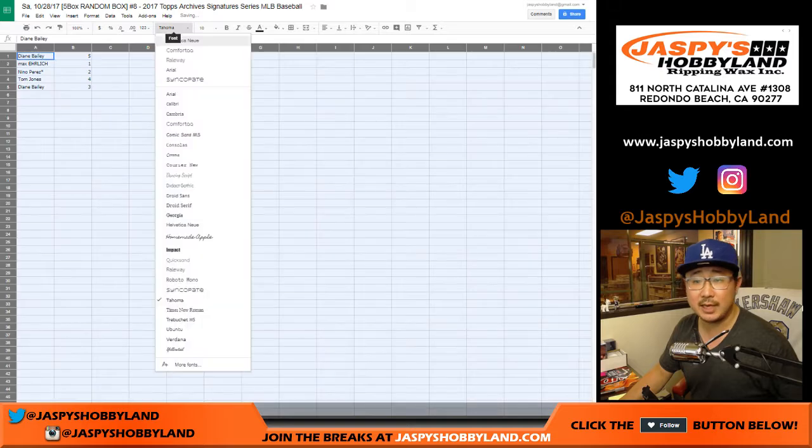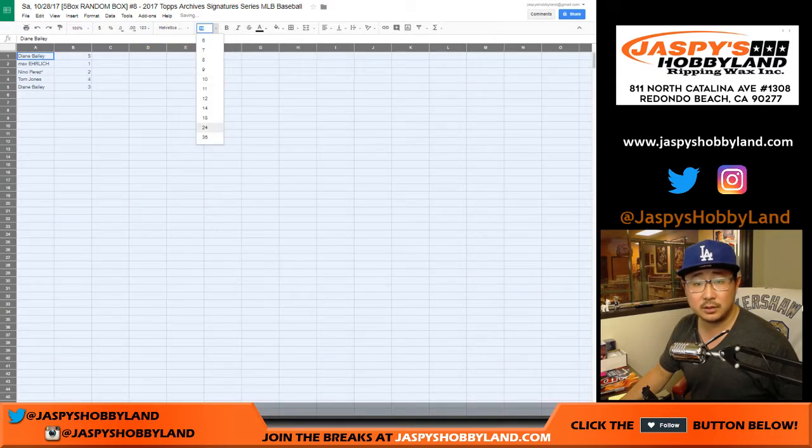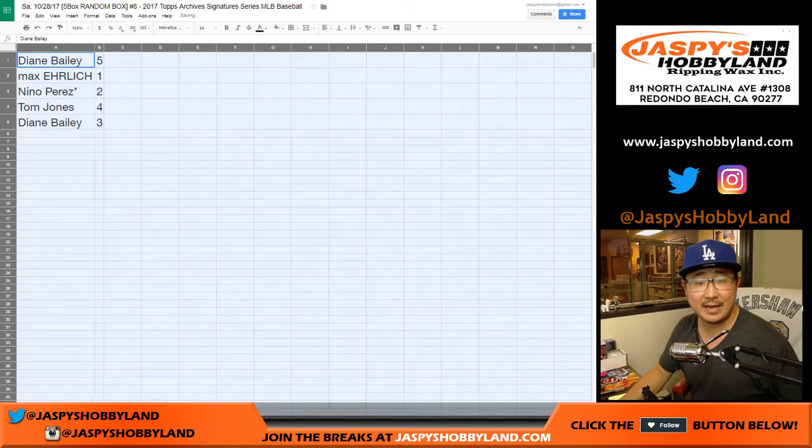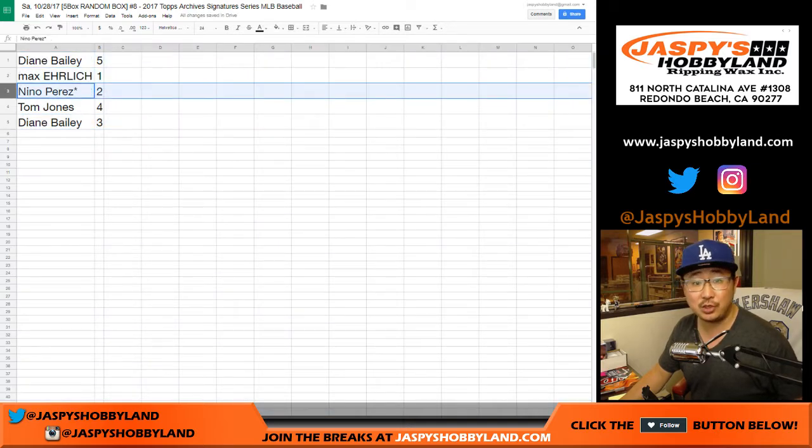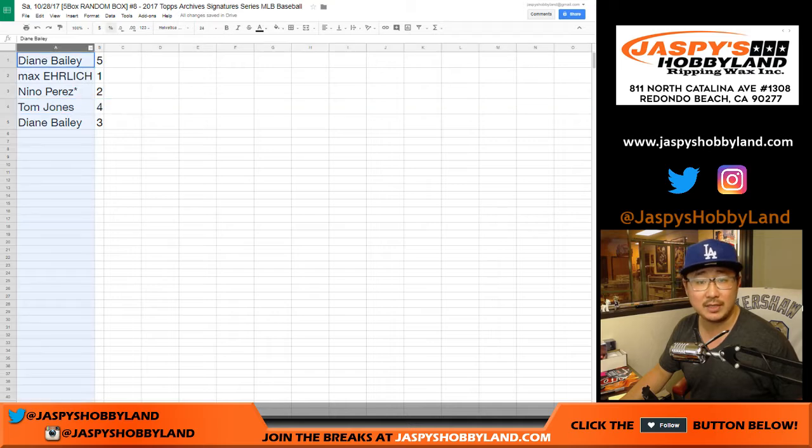So here's how it all shakes out, boys and girls. Diane, you have box five and box three. Max with box one. Nino, last box mojo, box two. TJ, box four. We're going to do these alphabetically, so we'll start with Diane's box five and three.